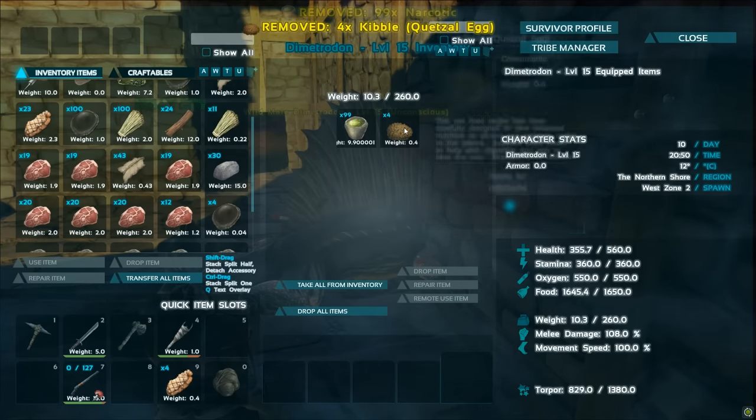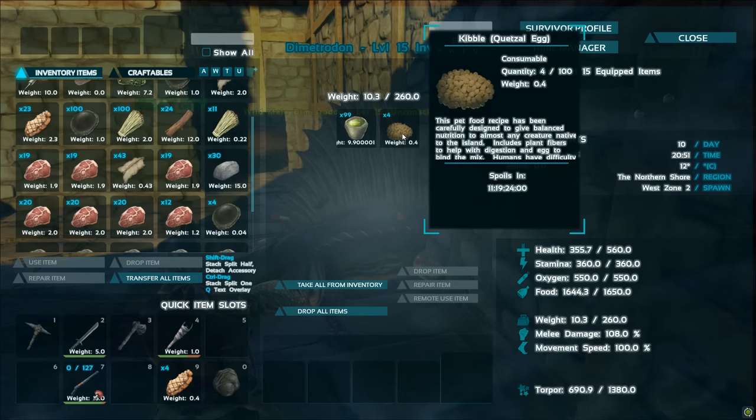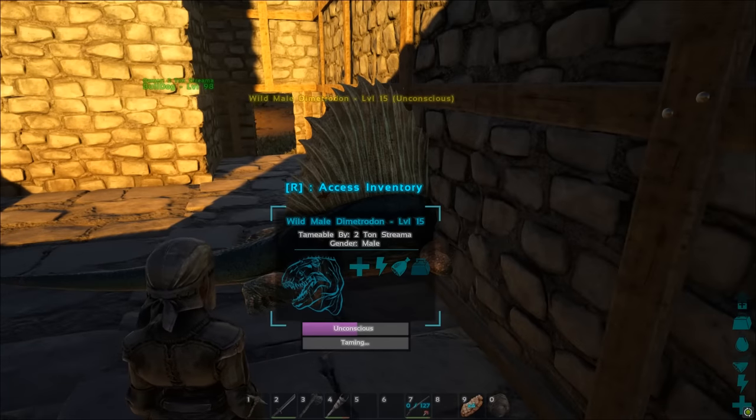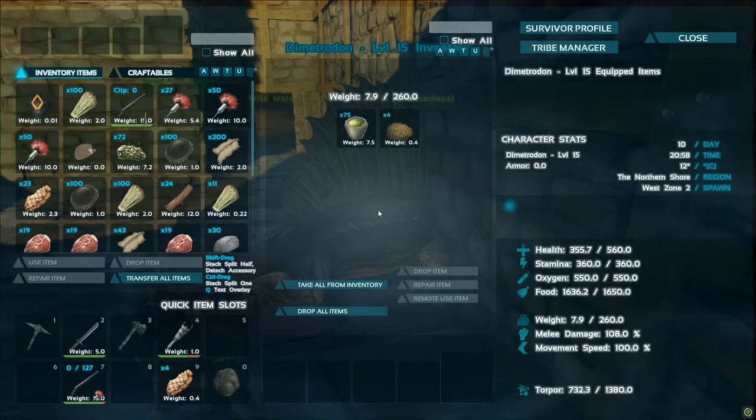Look at the torpor on this thing — it is just plummeting. That's something you really have to be ready for. This is a level 15, but you're going to want to take at least 100 to 150 narcotics for a low level. If you're taming something higher, take maybe 250 to 300 narcotics. Wait till the torpor gets about half, then throw 25 narcotics on it. If the torpor is higher — I did a level 65 or 90 earlier and the torpor was like 3600 — I waited till it hit about 1800 and threw 50 on there. Throw an appropriate amount, let it drop to half, then add a good chunk so it slowly builds back up.